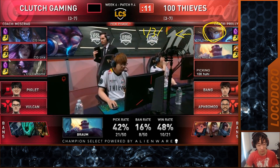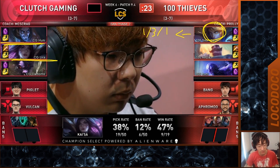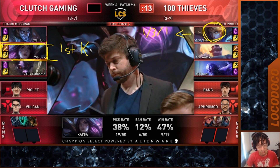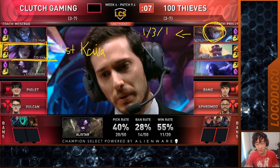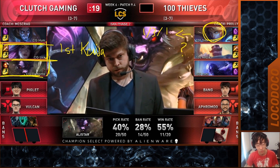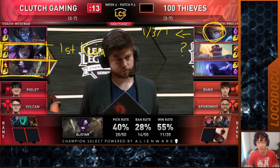Clutch Gaming reply with Kai'Sa — this is actually Piglet's first Kai'Sa game of the split. I was also pretty surprised to see 100T take Braum over Alistar. Most people would agree Alistar is the best support in the meta, so this Kai'Sa–Alistar bot lane that Clutch were able to take is a really powerful combination.